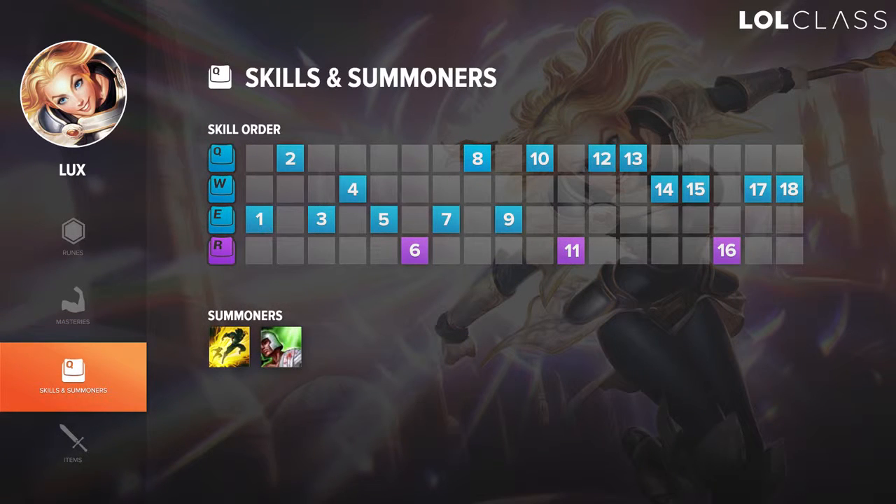I almost always start E at level 1. You can go either Q at level 2 or W at level 2 depending on your matchup — if you're going to be taking a lot of harass, I recommend W. For overall maxing, you want to max E into Q into W. You just want to be maxing your damage spells as much as possible, because once you get higher in levels with Lux, there's a lot of burst potential.